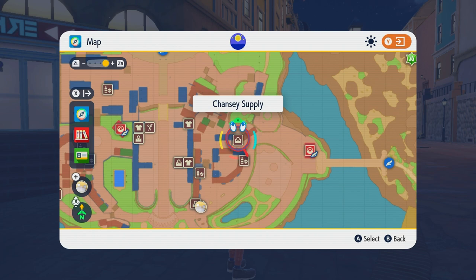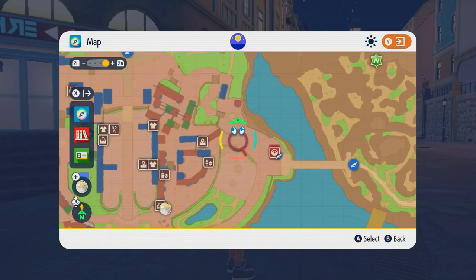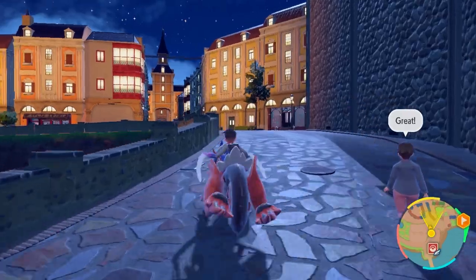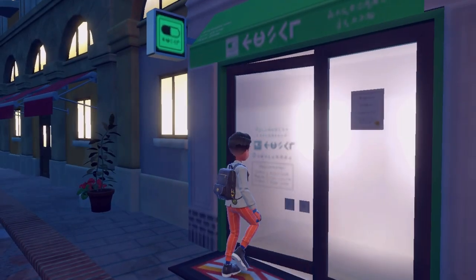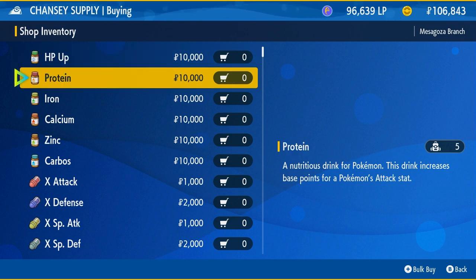I've heard you can access them once you get three gym badges. I've beaten all the gyms on this account so I have access, but on my other account I only have two badges and I don't have them yet. I'm flying to the Chansey Supply store now. And there are the vitamins.